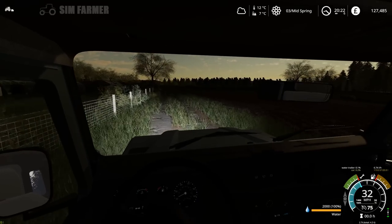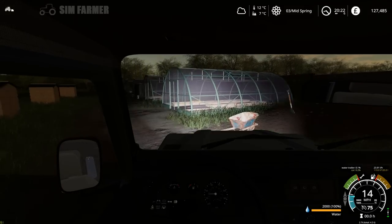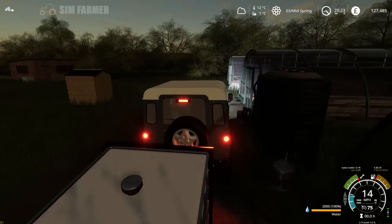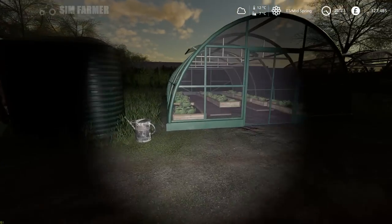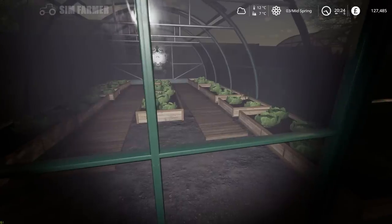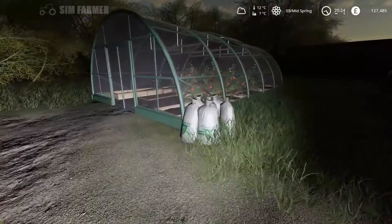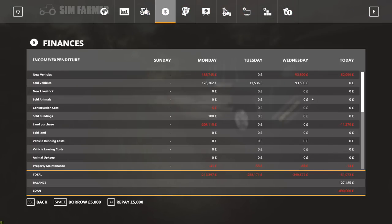One thing I must remember to do before we finish is pay the next installment on our loan. We can see the greenhouses have nice lettuce and some tomatoes already. So last thing to do today — we'll pay off the next £10,000 of our loan. We have £480,000 on that, and we are making a small amount of progress paying it off.